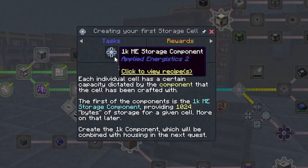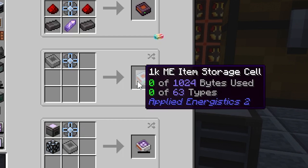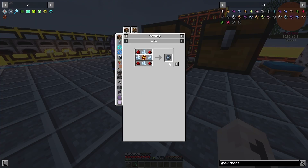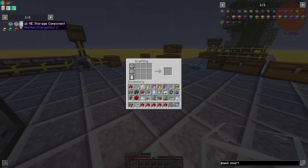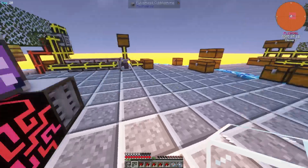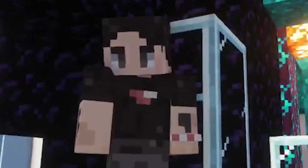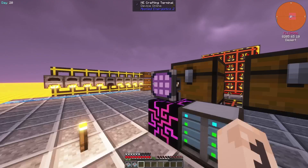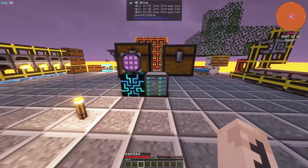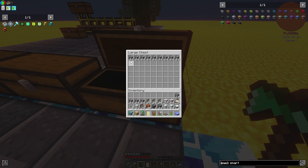All it needs now is some power. The last thing we need are cells - the first tier is going to let us store 1024 items up to 63 different types. I crafted myself some 1k storage components and one storage cell housing to get our first storage cell. I immediately popped it into the drive, then unloaded all of our items in the terminal - that felt like a huge weight just lifted off me. Using our brand new crafting terminal, we finished crafting the rest of the cells to fill the drive, and now we can store all of our items without an issue.